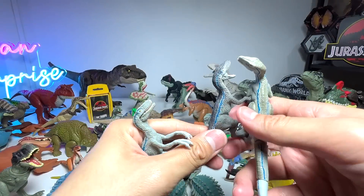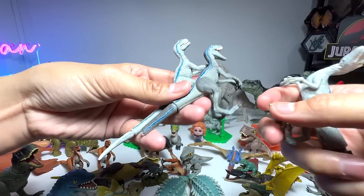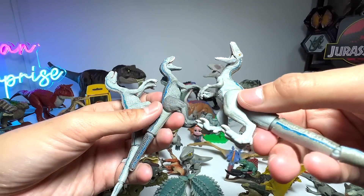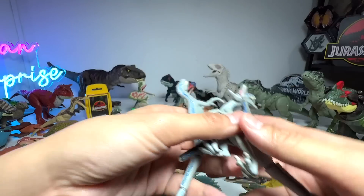Blue. This is another Blue but with a different paint scheme. I have the missing tail. And this is another Blue figure — I think this is Beta to be honest. It just looks very, very adult looking.